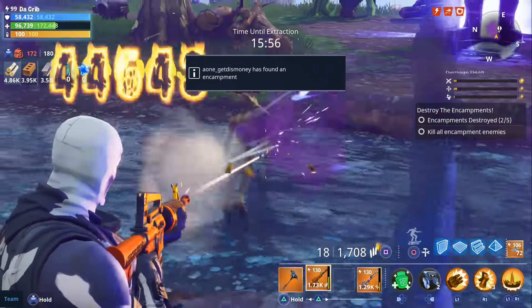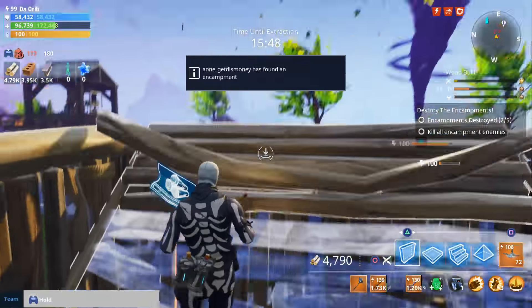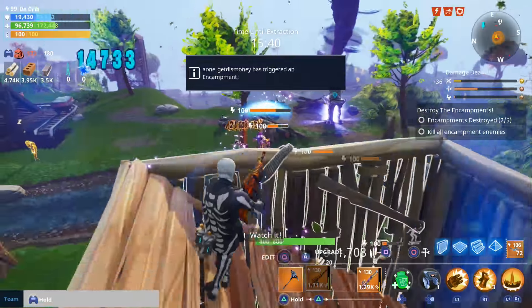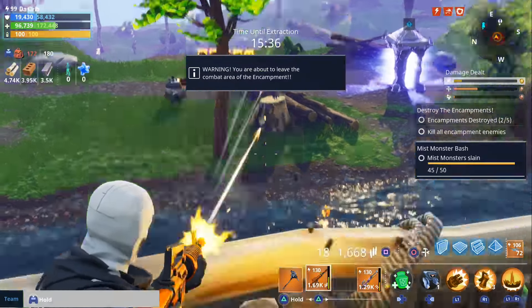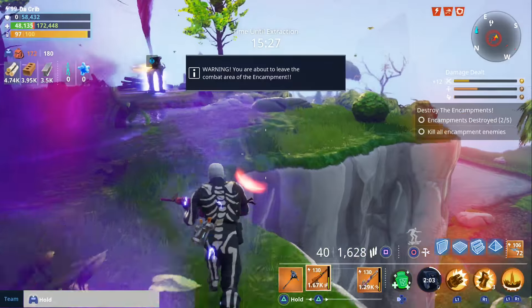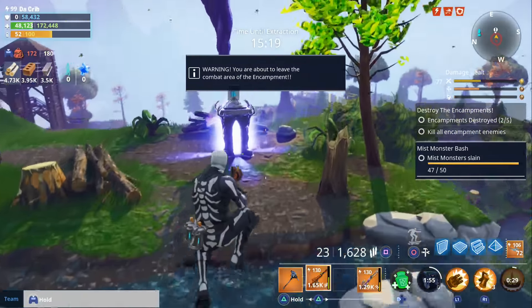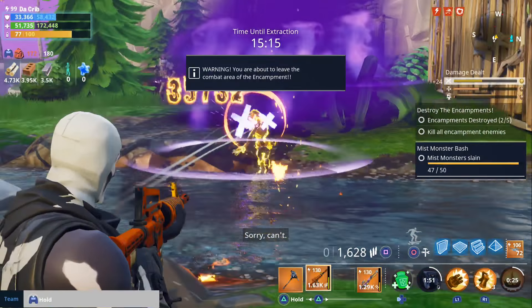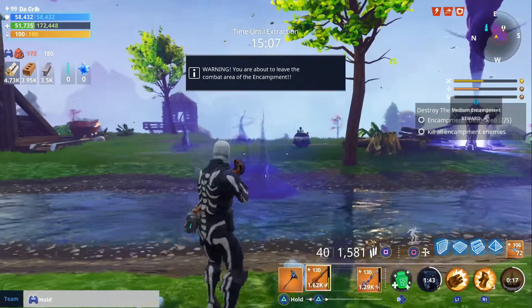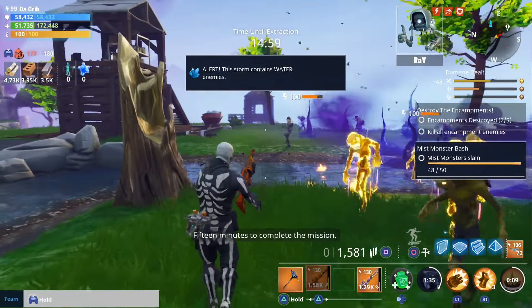I almost feel like I should be building. Let's go ahead and use our turret. Yep, we're building. I just want to make sure I don't die. I think I'm okay just doing five encampments as long as we don't die. Let's try to get rid of the mist monsters first. Oh no, they broke through. I think we're gonna start using our abilities here too just to help us out. All right, next wave. We're out of turrets.